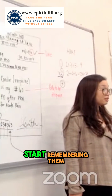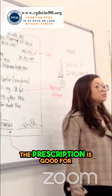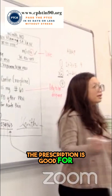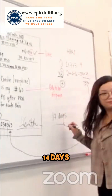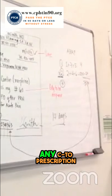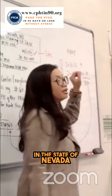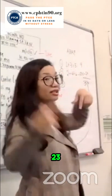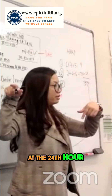Start remembering these rules because they will come up. The prescription is good for 14 days — for any C2 prescription. If it's the state of Nevada, if today is 4-3-23, that's the current date. Day one starts tomorrow, the 24th.